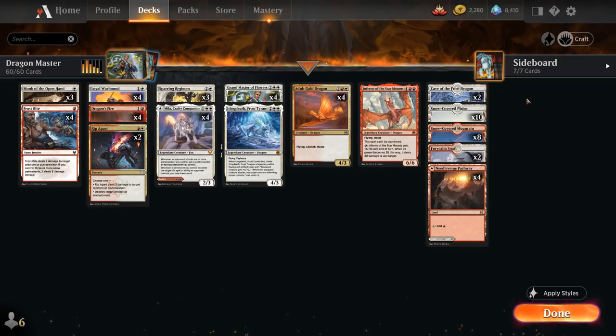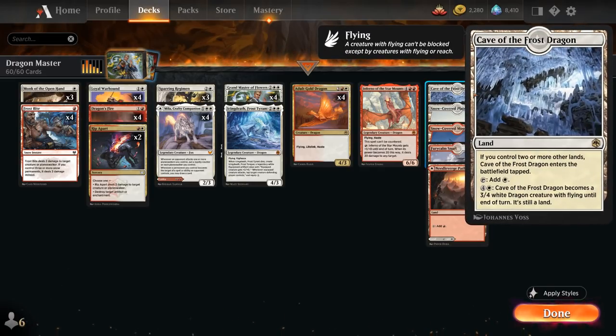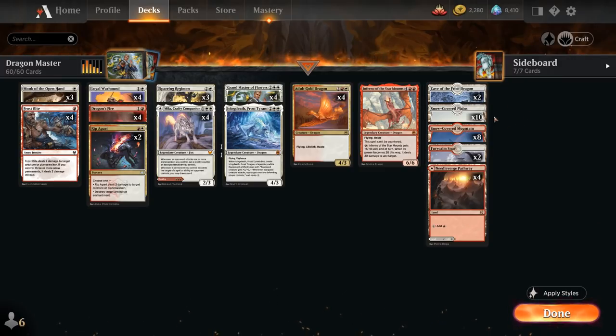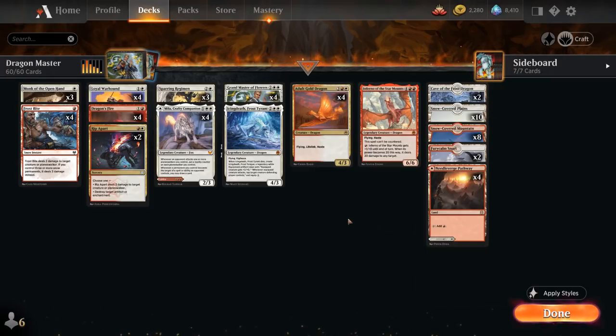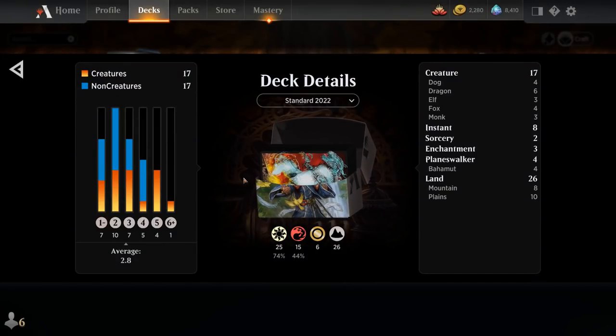Our mana base has 26 lands, including two copies of Cave of the Frost Dragon which can turn into a 3/4 Dragon with flying, snow-covered basics to go with Frostbite, two of the Red-White Snarl, and four copies of the Red-White Pathway. This deck is legal in Standard 2022 since all cards are rotation-proof, so that's the format we'll be playing today. Now let's jump into some games and see how the deck does.